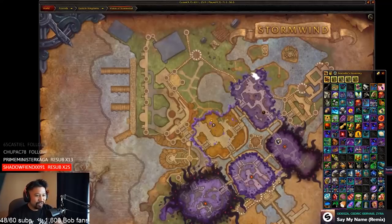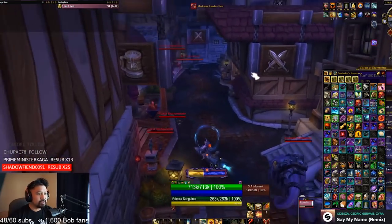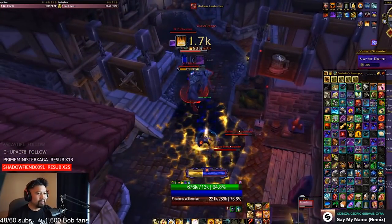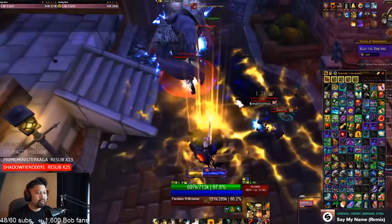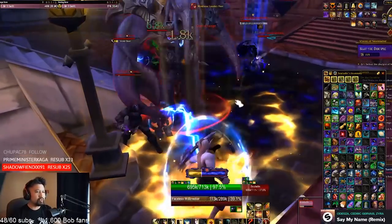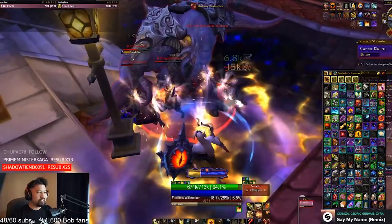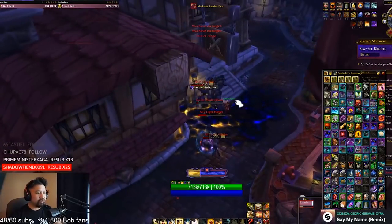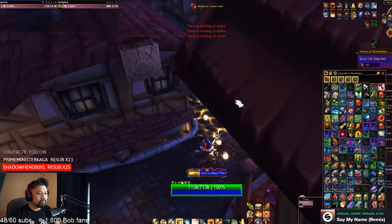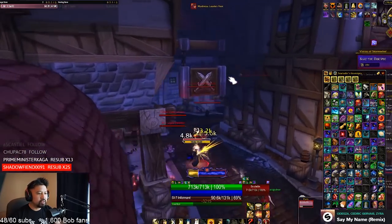Out of combat, leaden foot doesn't affect you, as you can see right there. But once you're in combat you'll very quickly get slowed down to a crawl, and this is an absolute nightmare for melee and tanks. Casters will have problems too — mages can blink and have some opportunities to get out of stuff, but this can easily cause a lot of trouble. Make sure that you interrupt the SI7 informants — they're the ones that cast touch of the abyss. I did not do that, so try to make sure you focus those guys down.